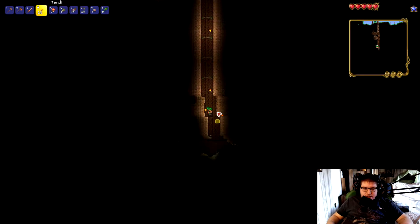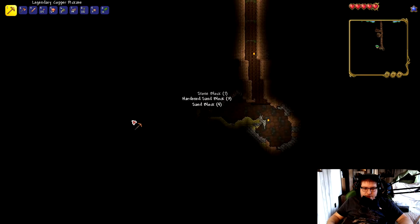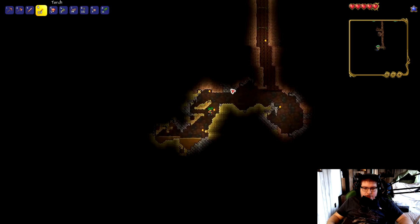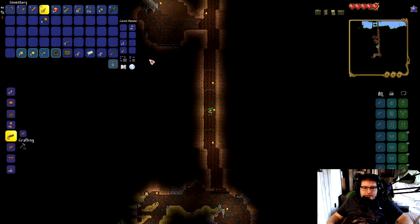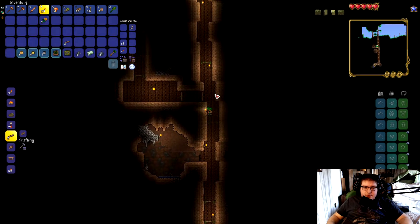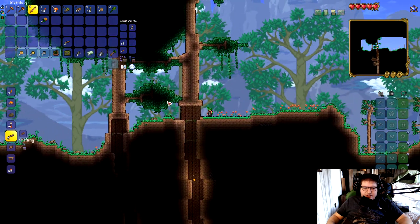Moving down here, looks like we can go this way. We need to search the surface first, but I'll grab some of this stuff. We need more platforms to get back up. Movement is very important in this game — you want to get a hang of it as soon as possible. I'm playing on a keyboard. I know the game's out for 3DS and Switch, which is cool.